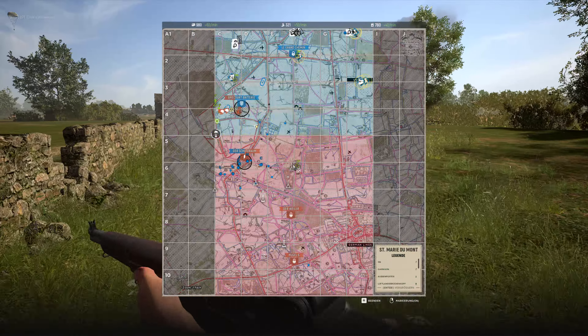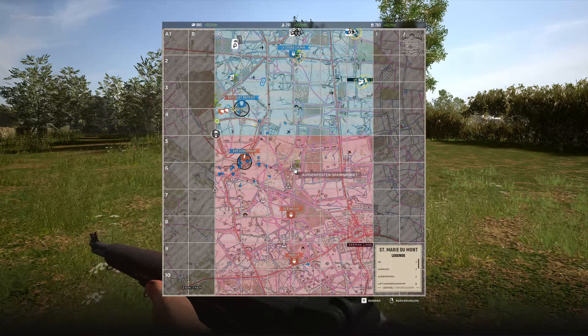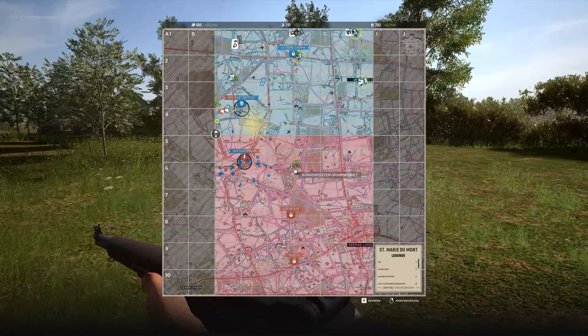Enemy tank close to our point — this point is completely gone again. The team is getting heavily overrun but we are still capping.